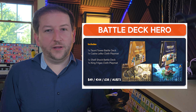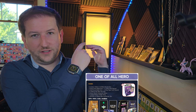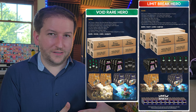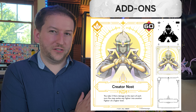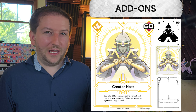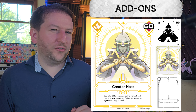They offer an equal challenge for all players who pick them up. Beyond the standard items on display, we have additional tiers that include boxes, cases, and combinations of different products. Right off the bat, you've got an amazing new hero card, Creator Nost. This is the deity of Nostaran, the god of the Nostalgics universe, and the first hero in our game that has 60 health, with a really unique ability that might balance that out for you guys.